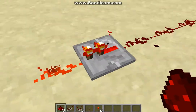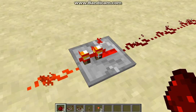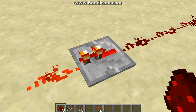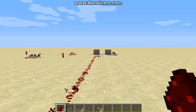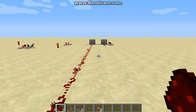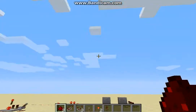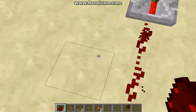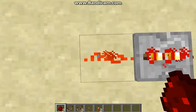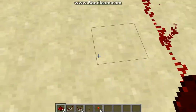And basically what a repeater does is it's a signal extender. And basically, it doesn't matter if it's on the last one or if it's on the first one — it's always going to convert it to a sixteen-power redstone signal. This is a one-power redstone, and that's a fifteen or sixteen or something.